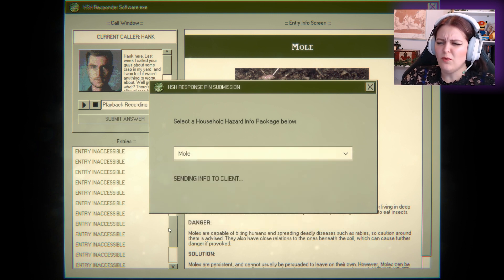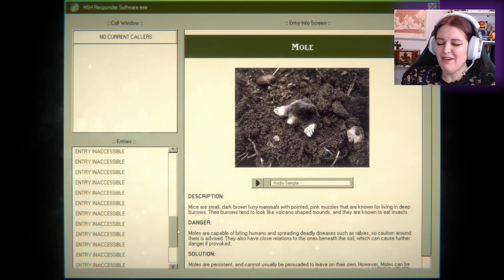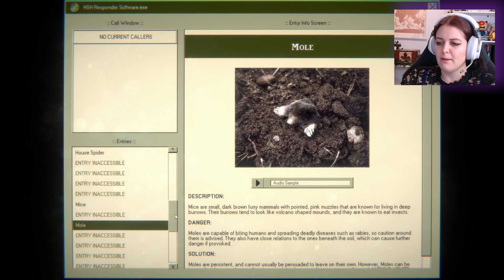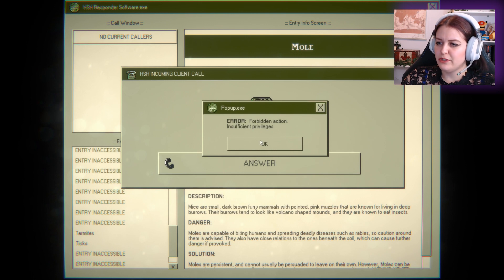That's okay though. Termites are creepy too. Error — forbidden action. Insufficient privileges. Okay. Answer. HSH headquarters — how can I help you? I'm in my bedroom right now. It's watching me. I think it's the bees. I think it wants something from me. It's coming closer. Oh God. Oh no. He really made those bees angry. He hung up on me.